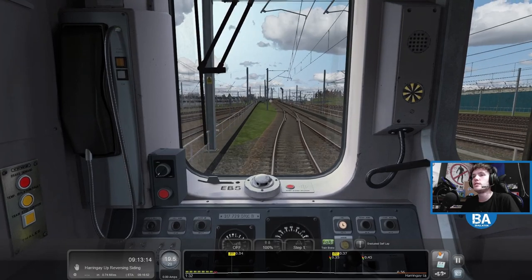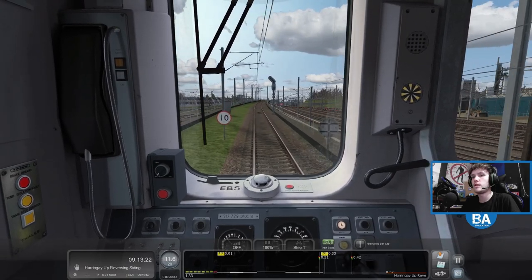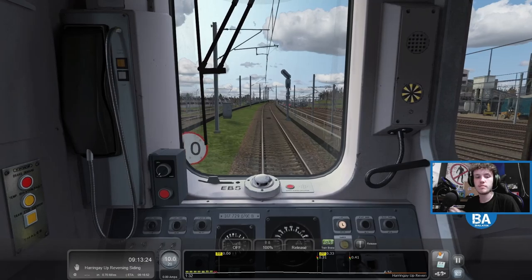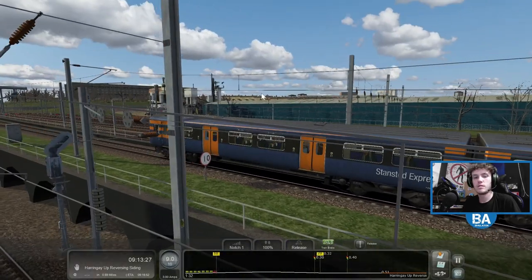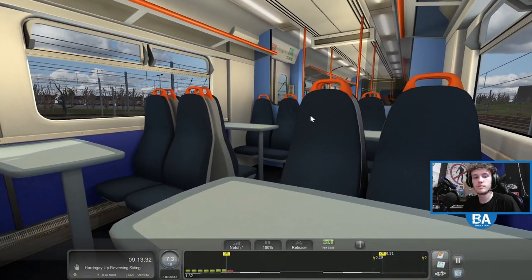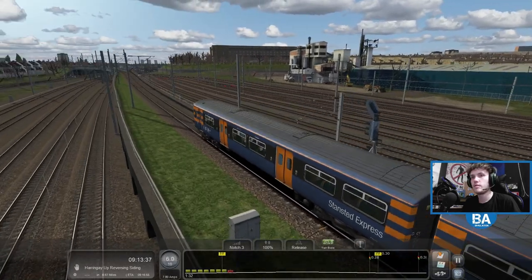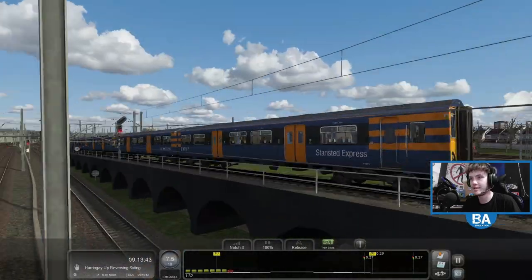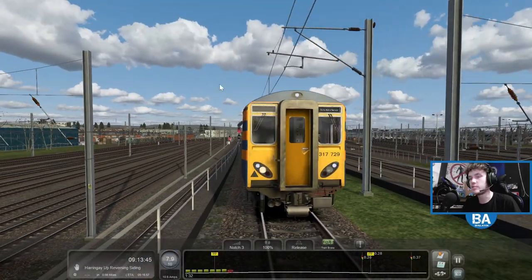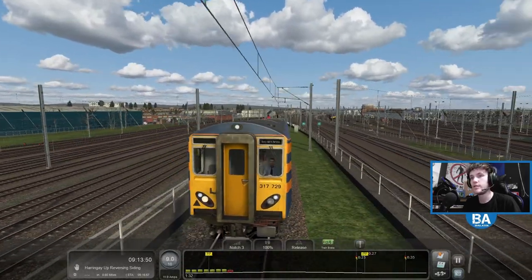Up we go. Luckily it's a standard scenario - if it was career we'd be like minus 10,000 points going up there. There we go, and again let's put it down. There we go, the right way now, facing the right way. Well, up we go - nice and slow, very slow. But again it's nice to see these liveries and this variant - the 317 subclass, the 317-7.